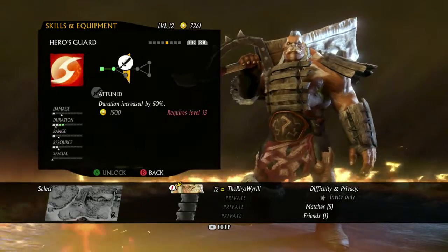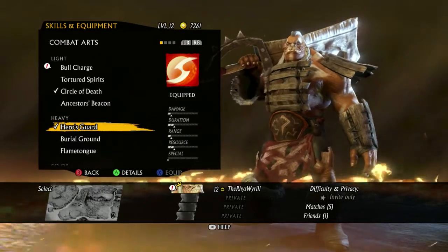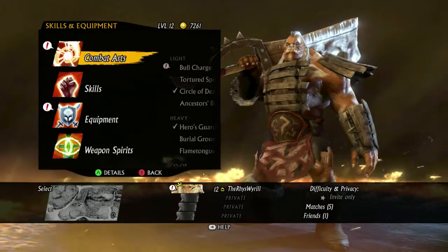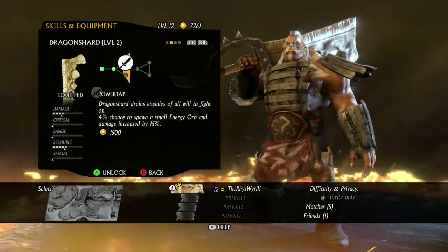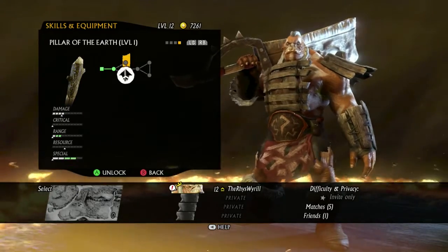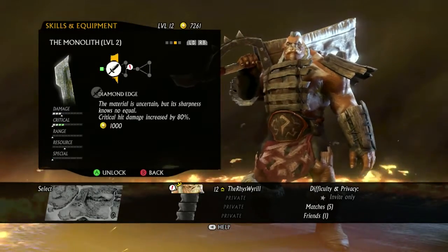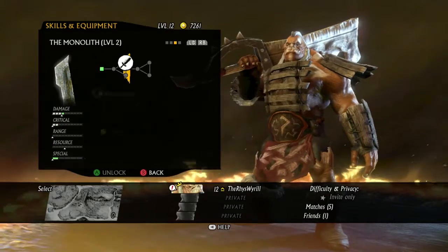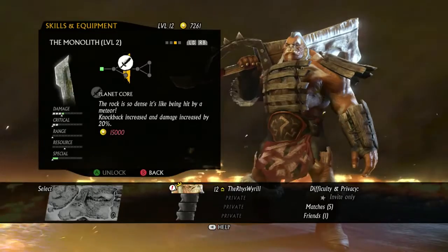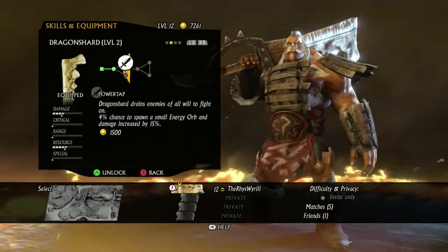That would go up to five whereas that would go up to three. I like that though because it hits and spins around. All of these have upgraded so I can get either of these - that's good. I haven't even upgraded that, they cost 15,000. Yeah that's actually 15,000 not 1,500, I'll just get both of these.